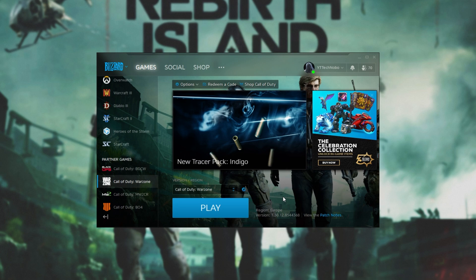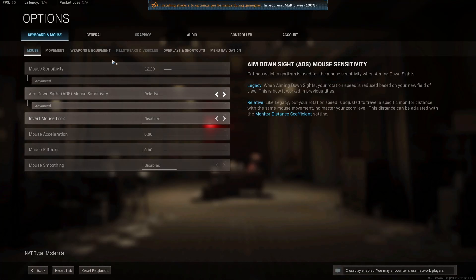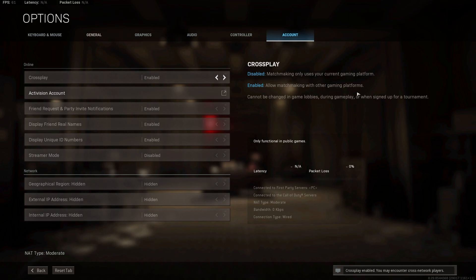Finally, one of the more interesting solutions is disabling cross-play, which some people report fixes this issue. This could be related to the new Cold War content that has come out for Call of Duty Modern Warfare. Simply launch up the game, head into Options in the bottom left, and go across to the Account tab at the very top, then locate cross-play and set it to disabled. This will force you to play only with people on the same platform, and it could prevent Error 5761 from occurring when loading into games rather than when starting up the game.